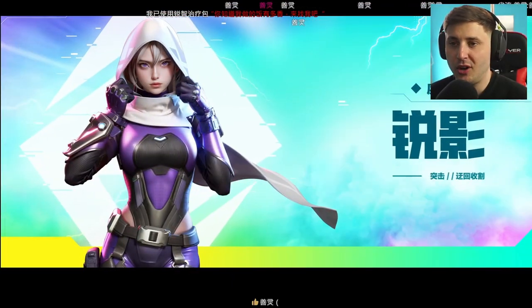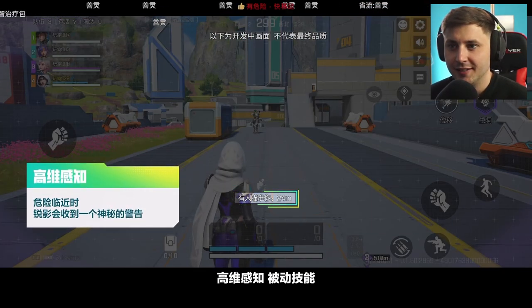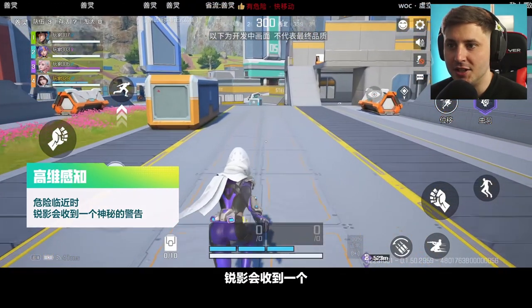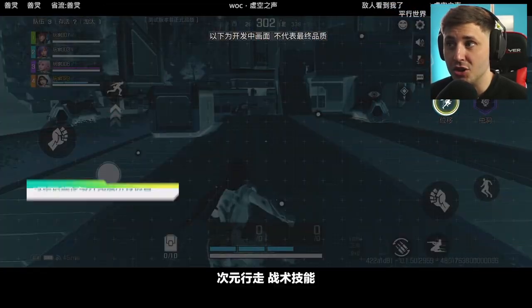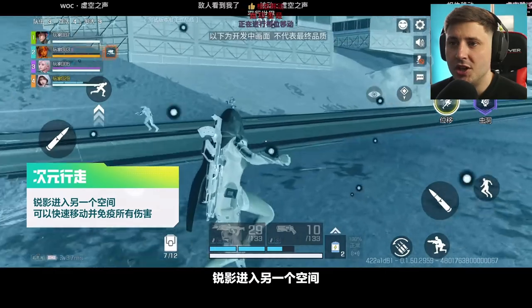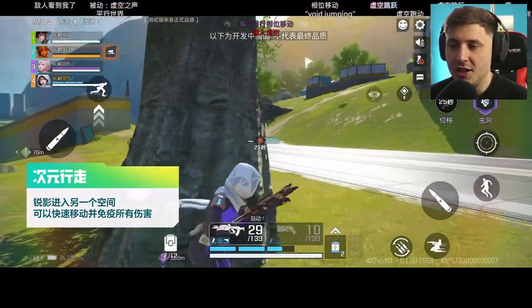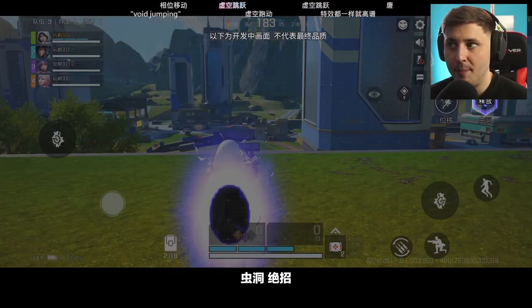She looks pretty much exactly like Wraith, but not really like Wraith. She's got white hair. Let's check out her tactical ability first. The running animation looks insane and the map in the background just looks incredible. So here's her tactical, which is the portal. She can pretty much phase in and out - she's got the phase exactly the same as Wraith, so they've kept that ability for this character.